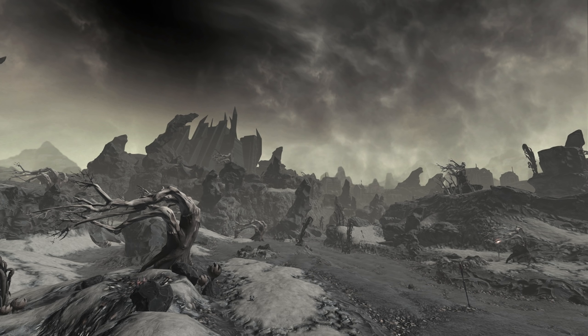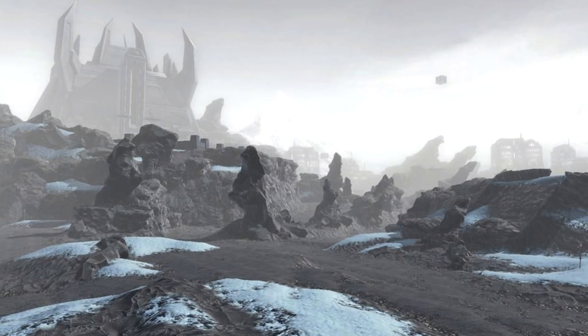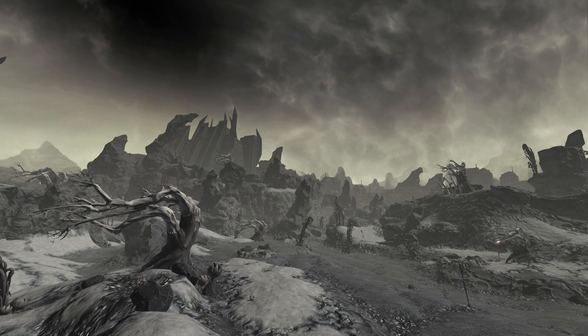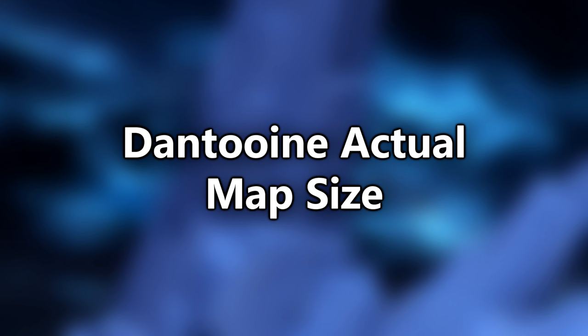Zaios in 2.0: As briefly touched upon earlier, Zaios was likely planned to be in the first expansion of Patch 2.0. Datamine files suggest it might have been an Imperial-only planet. An early screenshot of the planet's surface came from former lead environmental artist Andrew Collins in 2013. According to Nosy Spy on the website Dulfy, the planet did eventually make its way to the game, being added in Patch 3.2.